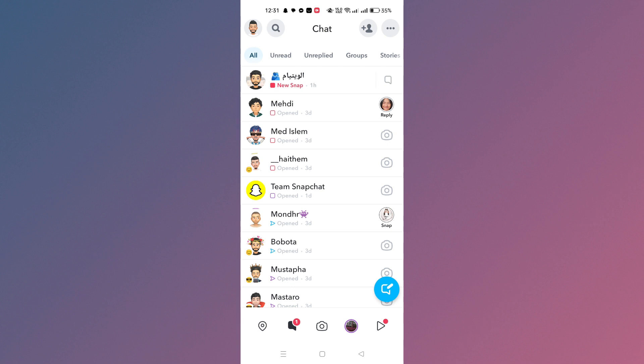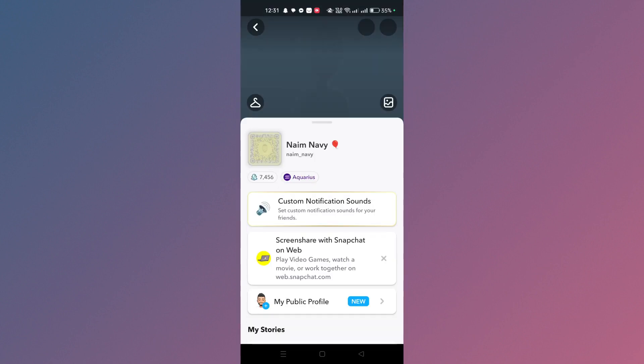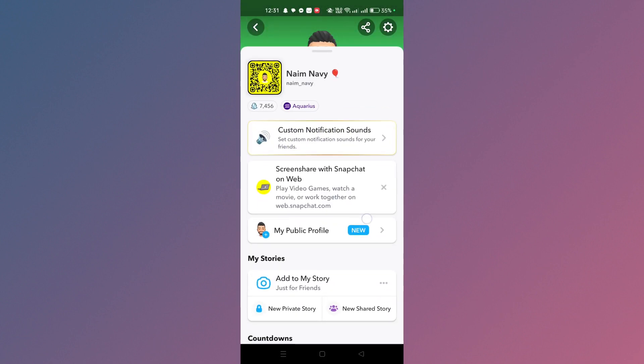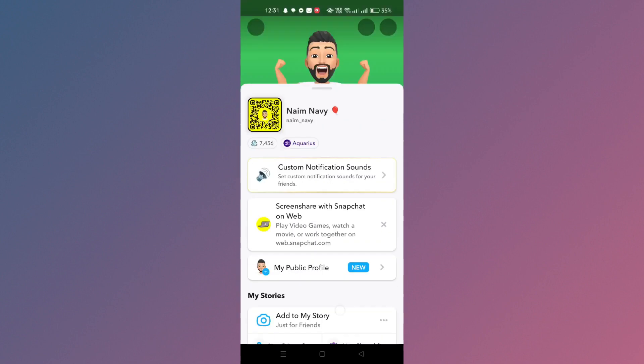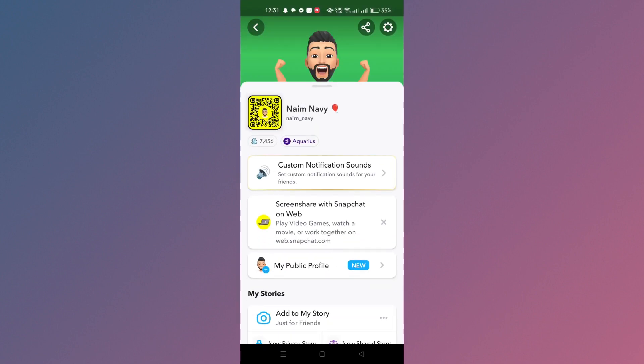Launch the Snapchat app and sign in to your account if you haven't. Tap on your Bitmoji or profile icon located at the top left corner of the screen. Then tap on trophies right beneath your snapcode to open your trophy case.